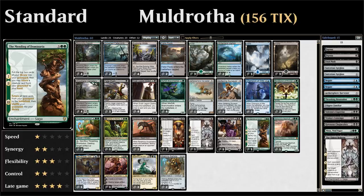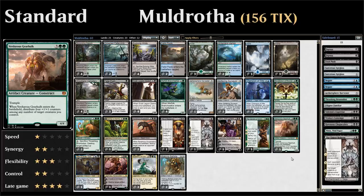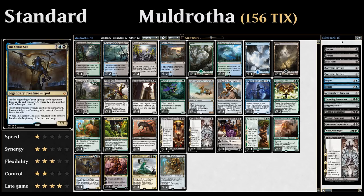We have one copy of Verduous Gearhulk — a five-mana 4/4 with trample that counts as both an artifact and a creature, relevant for Muldrotha. When it enters the battlefield we distribute four +1/+1 counters among creatures we control in any configuration — another very powerful ETB ability. We also have one copy of The Scarab God, which doesn't need an introduction and combines nicely in any deck putting lots of creatures in its own graveyard.